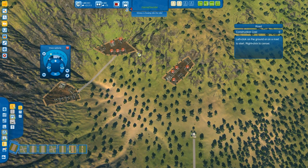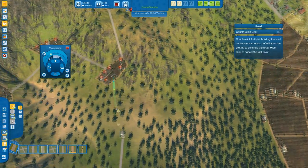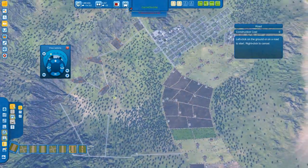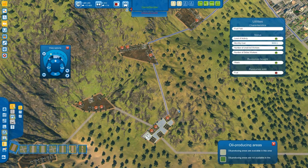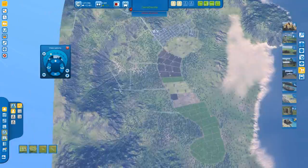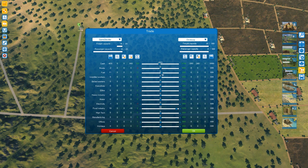I'll just connect these up to the road system. My income may have dropped, but now I can trade oil and water — lots of oil.